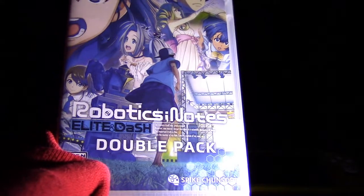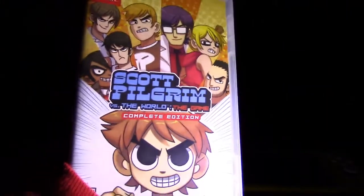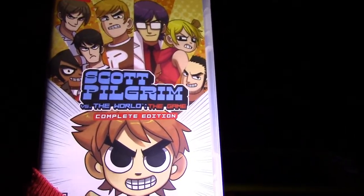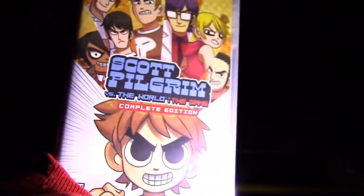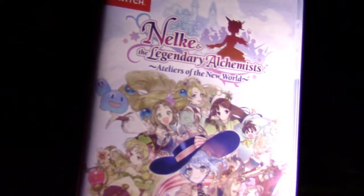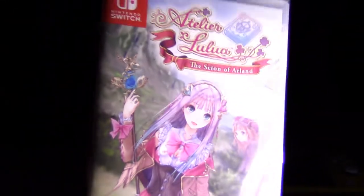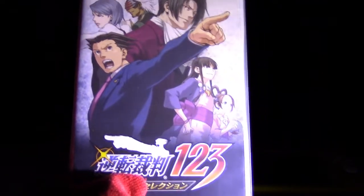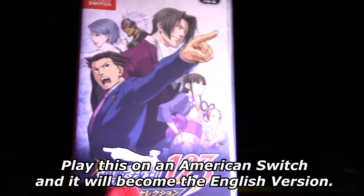Robotic Notes Elite Badge Double Attack. Scott Pilgrim vs. The World: The Game, The Complete Edition — I have another version of this but that's separate for sale in case it gets rare, but I'm keeping this one, and it's still sealed. This one is also sealed too. Shantae as well. Nelke and the Legend of Alchemists. Atelier of the New World. We got Atelier Lulua. I'm starting to get into the Atelier games myself. Then we got the Japanese version of Phoenix Wright — but even if it's a Japanese version, if you play it on an American Switch, it will automatically change to English.